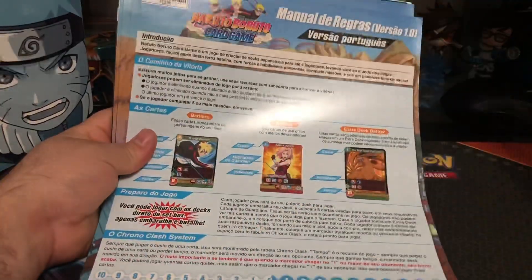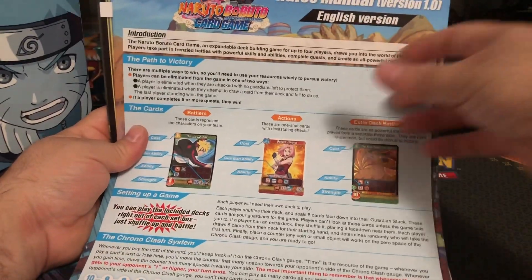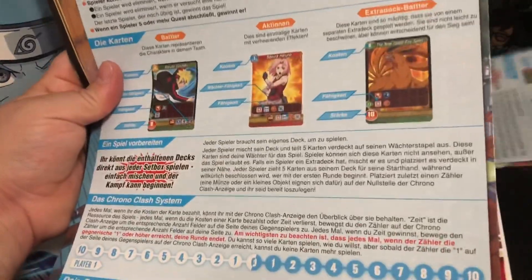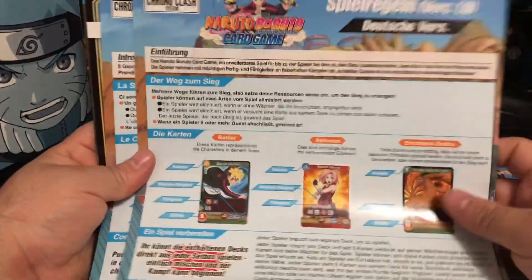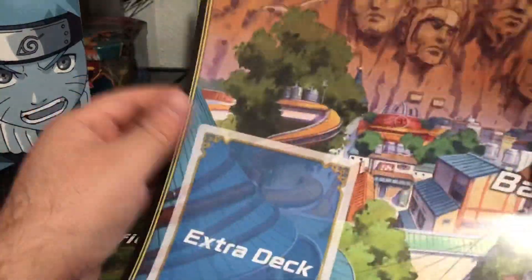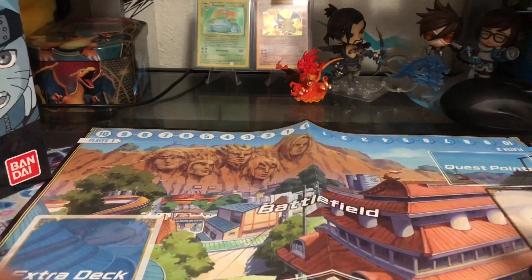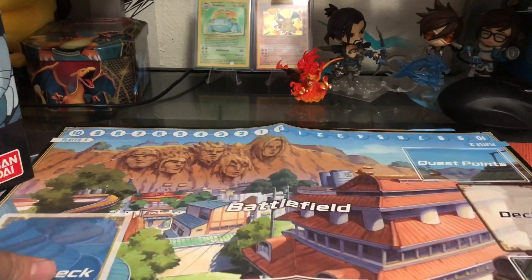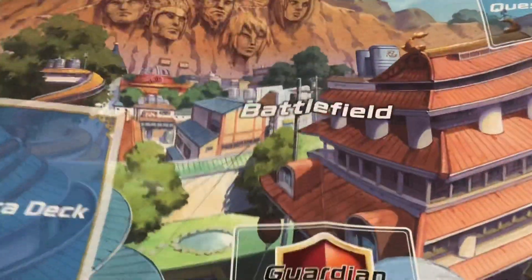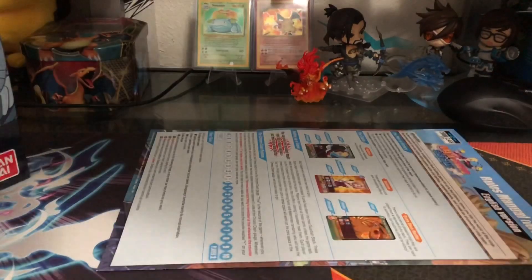It comes with so many manuals — we've got French, Portuguese, Español, English, Dutch, Italiano. And this is a playmat — not too bad, a nice little piece of paper. It's a good way to learn. Like I said, it's really easy, you can learn in five minutes. And this is a second playmat.